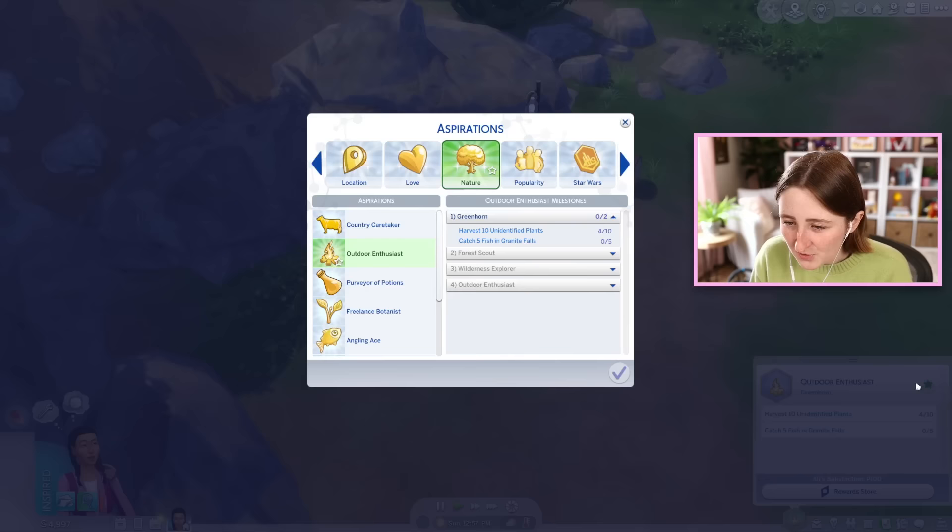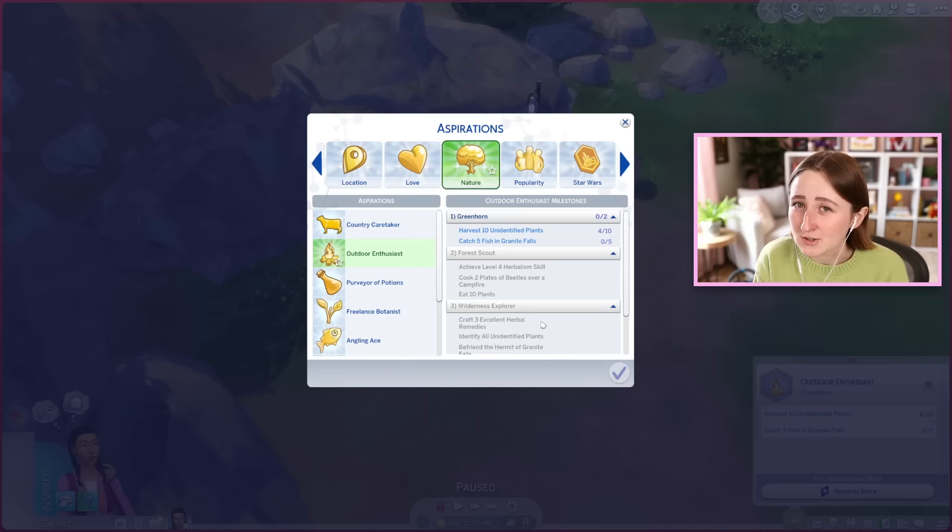There is a new aspiration that comes in this pack, and all the aspirations are kind of like tutorial content, although the older aspirations used to be a lot more in-depth. This one wants us to harvest a lot of plants, catch fish, get herbalism skill, cook plates of beetles over a campfire, stuff like that.